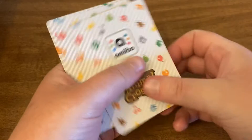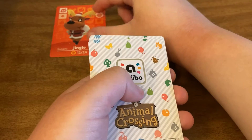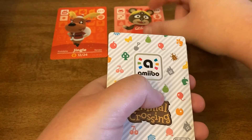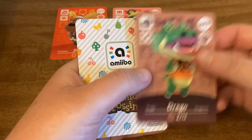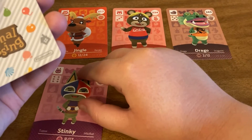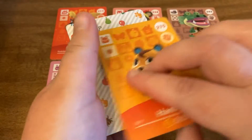First up we have Jingle — that's definitely a duplicate for me. Next we have Paula. I don't think I have Paula. Next up, Drago — I do have Drago. And we have Stinky, which I have as well. I do have people to trade these with, so that's a good thing.